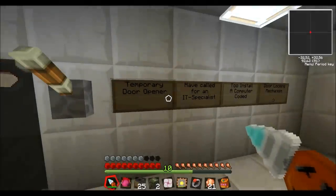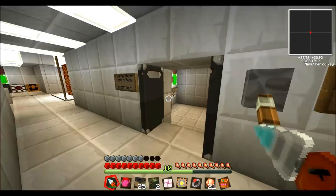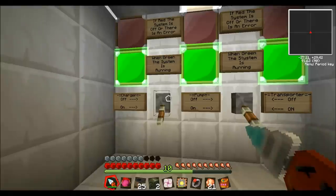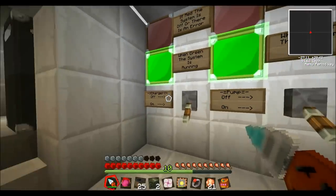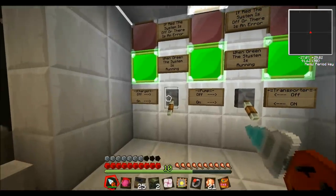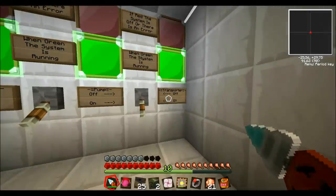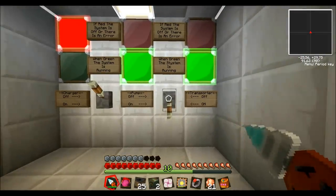Yeah, this is just a temporary door opener — it's going to be a computer system here as well. So here's my control room. This lever is for the charger only, and this one is for the pump and the transporter of lava. So I'm going to turn everything off right now.